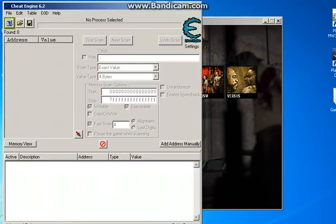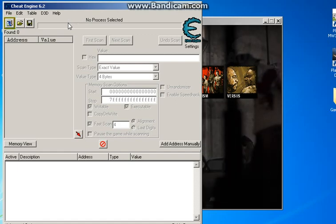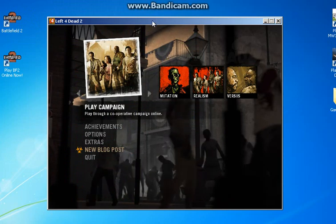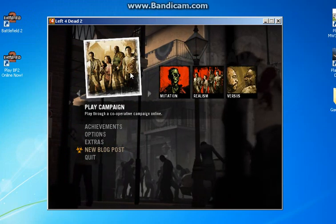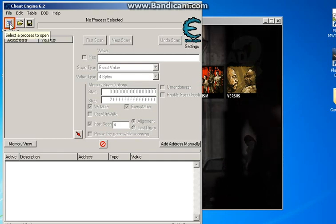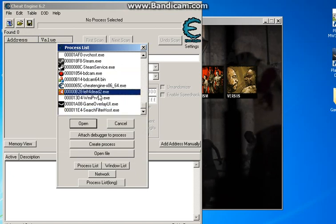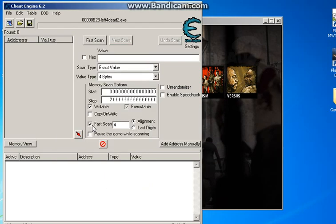You want to go ahead and download Cheat Engine, the latest version — I'll have a link down below for that. Then you want to open up Left 4 Dead 2 and be at the main menu. Open up Cheat Engine, and once you have both programs open, click the button over here and select Left 4 Dead 2.exe, click open, and it should say Left 4 Dead 2.exe up at the top.